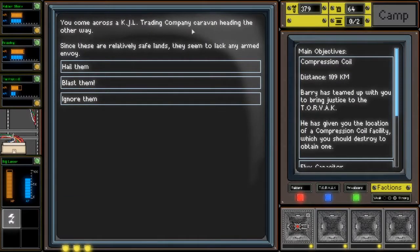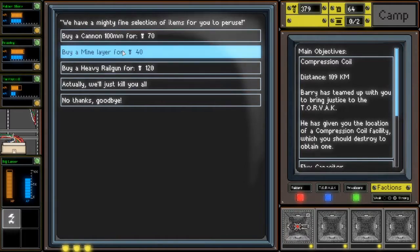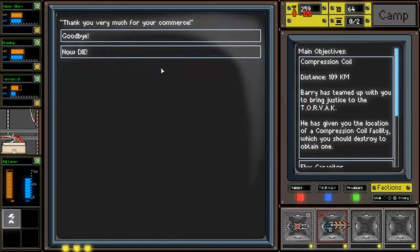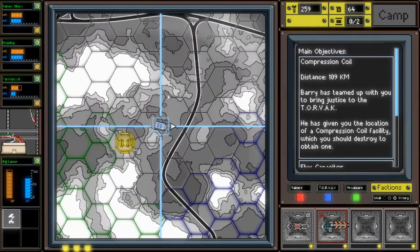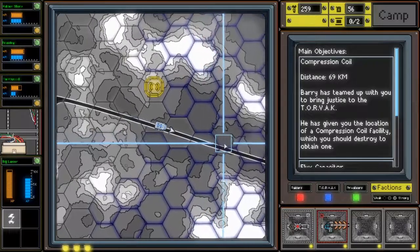Come across a KJL Trading Company caravan heading the other way. Since these are relatively safe lands, they seem to lack any armed envoy. Hail them. 'Greetings, what can we do for you?' Alright, if there's anyone in the chat, what do you think I should do? I'm going to ask to buy something. Heavy Railgun? That sounds awesome. Goodbye! Yo-ho, in we go.